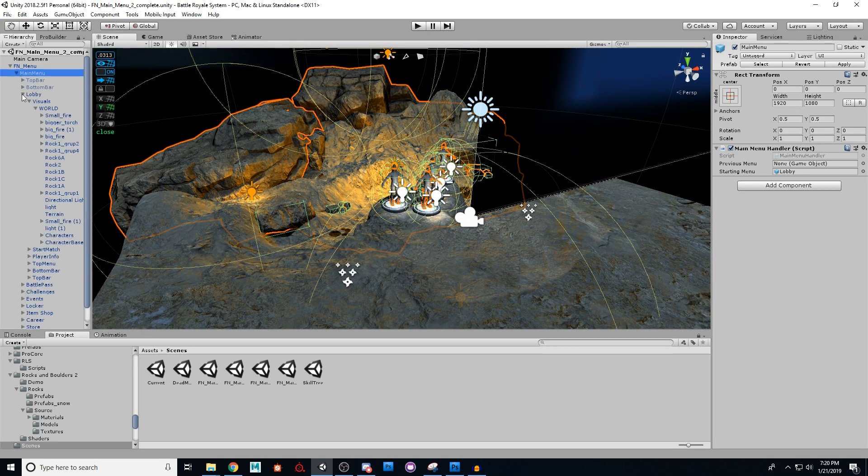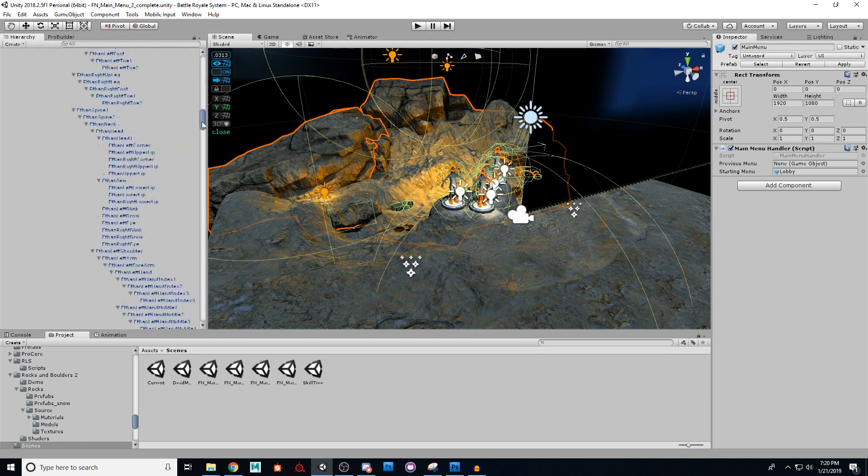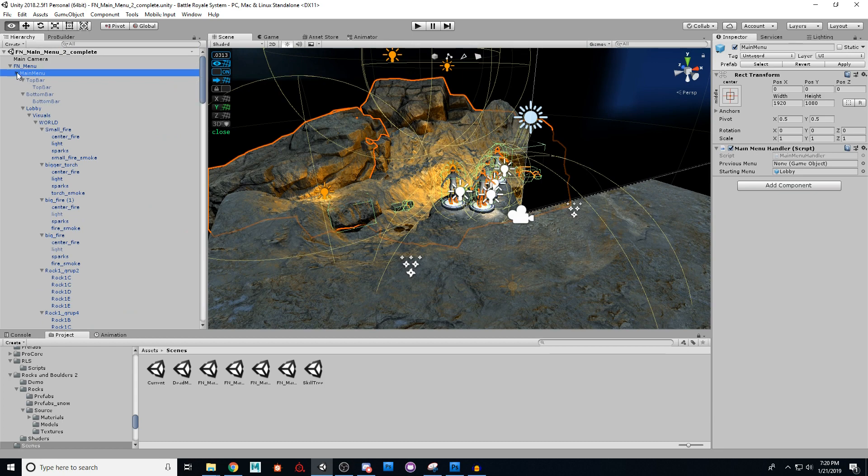If I open up my main menu, you'll notice that I've got a ton of stuff here. If I just fully open it, you'll see there's a ton of stuff in here. So don't worry about this — it looks very scary, but we're going to go over it one step at a time.